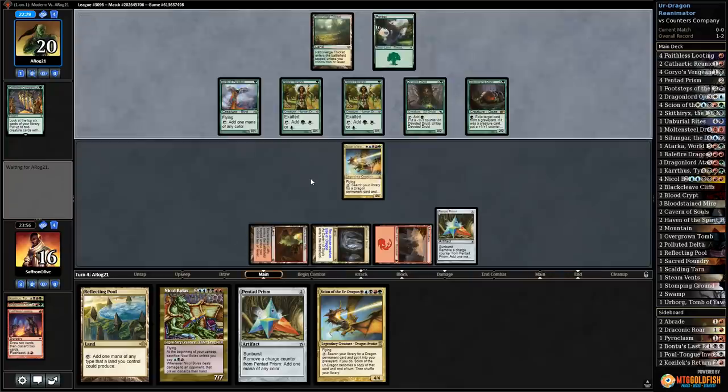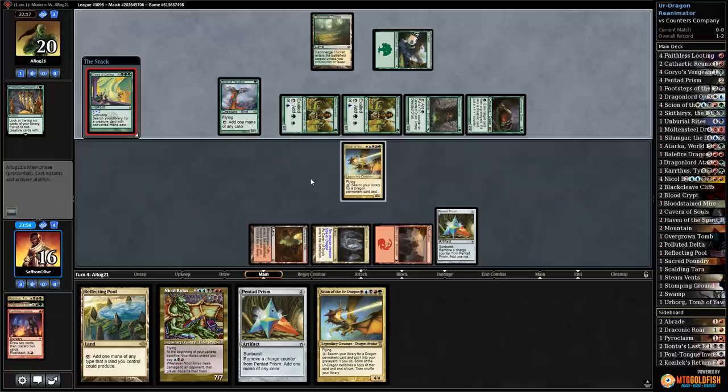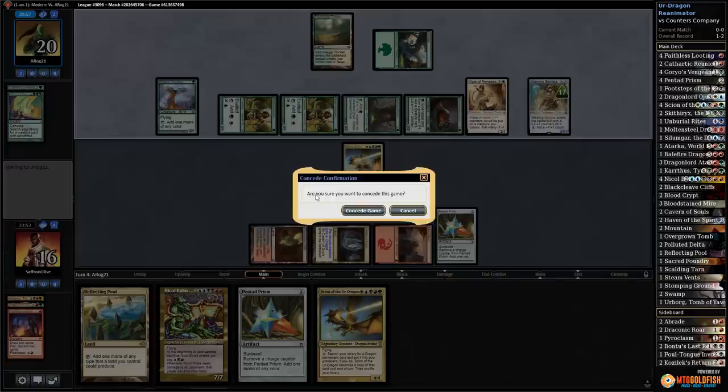Collected Company — no whammies — Devoted Druid and Ooze. If they have Vizier we're probably dead — and they do. Cord for Vizier — they have a million potential payoffs: Collected Company, Eternal Witness, Walking Ballista. It looks like they have Walking Ballista and it's just too slow for us unfortunately.